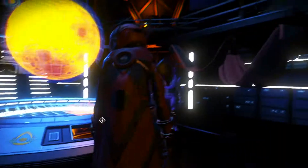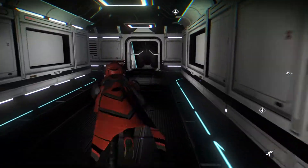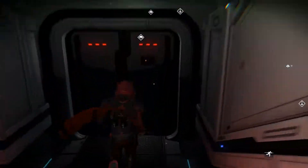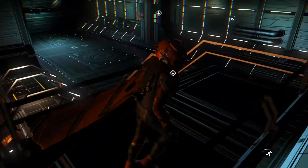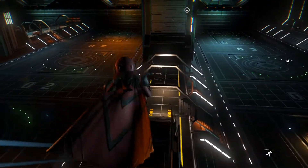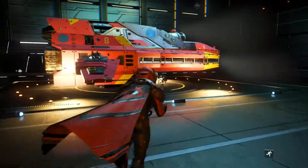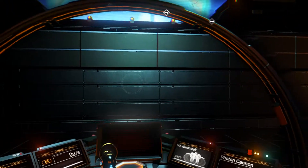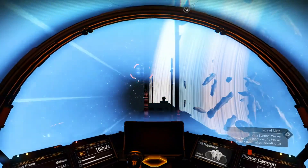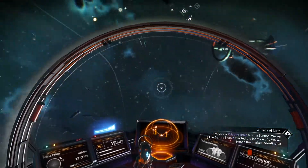Once you unlock one of these, you can then go find a pilot to recruit. Where you could recruit these pilots is anywhere that NPC pilots land. So technically, if you're lucky, they could land in your freighter, they could land at your settlement, they could land at your personal base. Probably the best place besides maybe a trading post is going to be a space station.